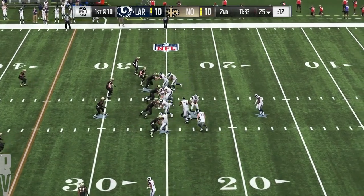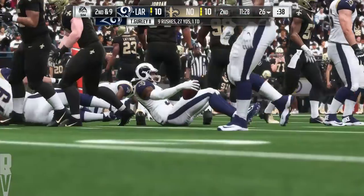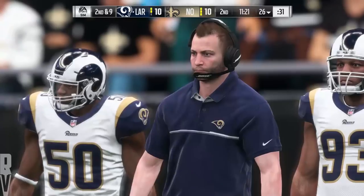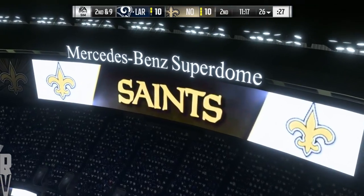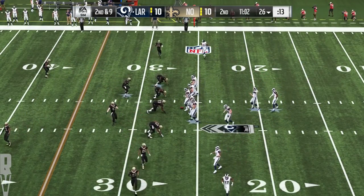I'd rather get in the end zone first and foremost. But if all else fails, a shorter field goal attempt for him. He'll get this one up to the 26 — just a yard on the first down carry, so it's second and nine. If you've been playing defense in this one, there's a little bit of the good and some bad — they did give up the touchdown run to him earlier but shut him down otherwise. Outside of that, they've contained him very well.